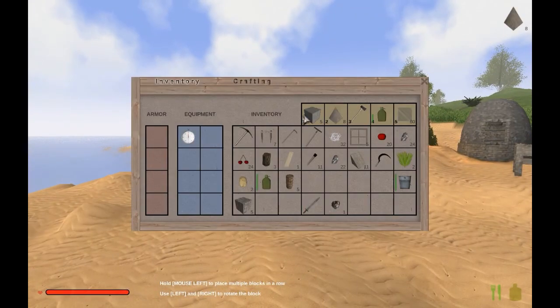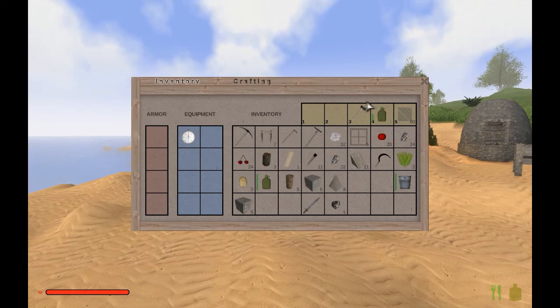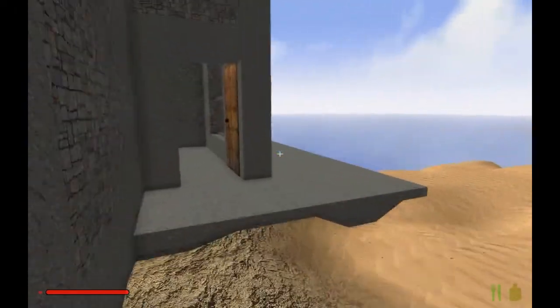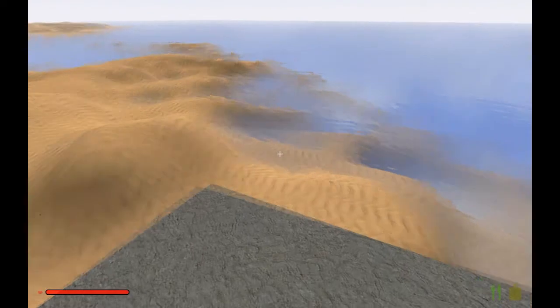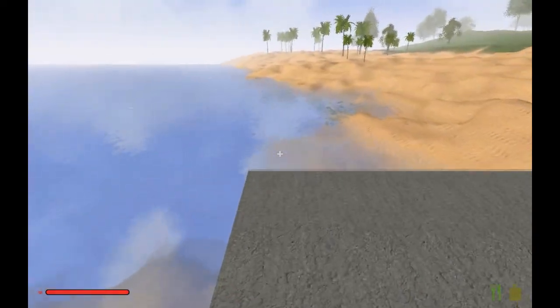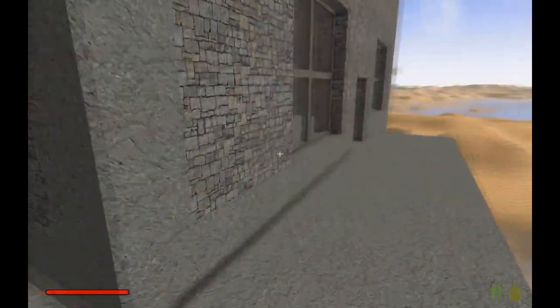Let me clean out my inventory just a little bit here. I've been busy at work - I have glass panes. Got some extras because I'm going to want to put windows in the upstairs. I don't have a door here, but I do have the deck kind of done. I'm going to have to go mining for some more stone.